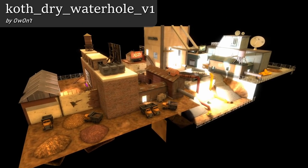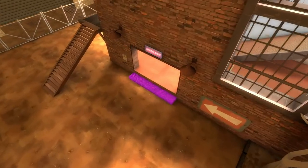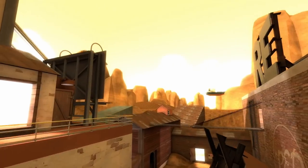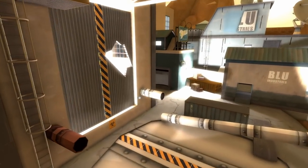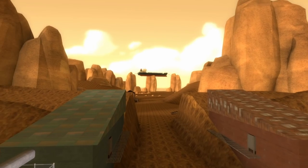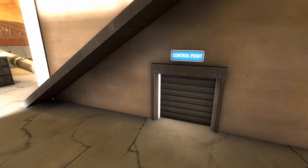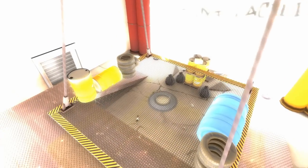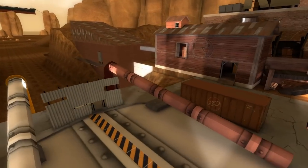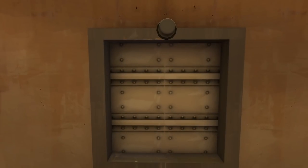This map is called Dry Water Hole by Owont. It's technically very bad — there are missing textures and many problems. But overall I think it's amazing. It looks like they had artistic vision when making it. Look at how there's a ship in the sky that just rests on rocks — clearly this map has a story to tell. Interestingly, it has mechanical things. This door here and on the other side opens as soon as the round begins, as well as this large door. Once the control point is captured, it slides along the ceiling and a death pit opens up.